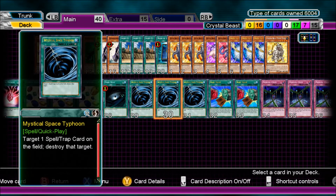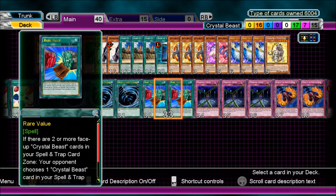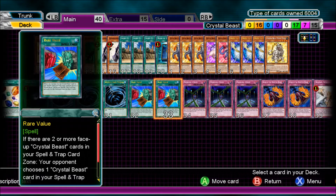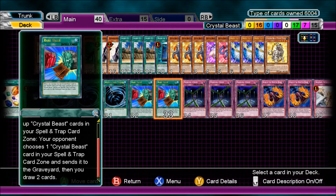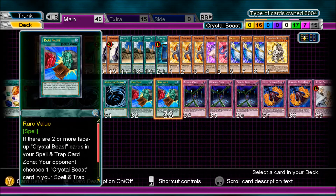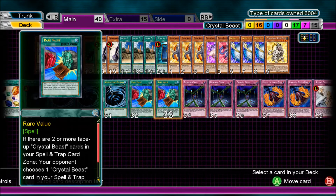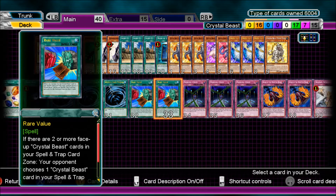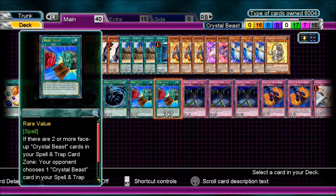Dark Hole is normal. Three Mystical Space Typhoon, pretty standard. Rare Value — if there are two or more face-up Crystal Beast cards in your Spell and Trap card zone, your opponent chooses one Crystal Beast card in your Spell and Trap card zone, sends it to the graveyard, and then you draw two cards. It's not a bad card to get a couple extra cards. I didn't run three — I didn't really want to draw it too much. It's only used when you really need it.